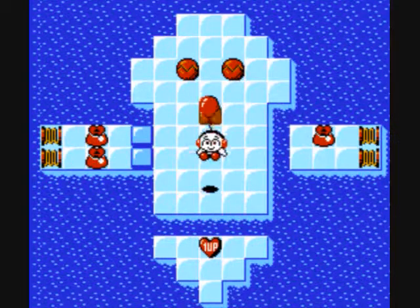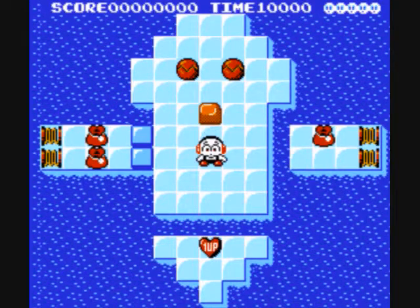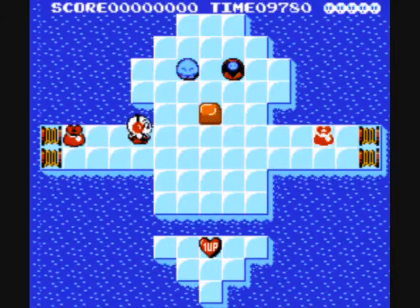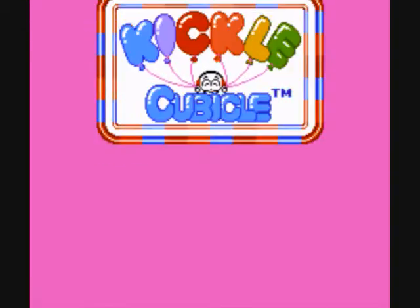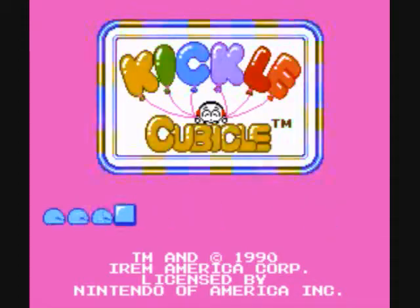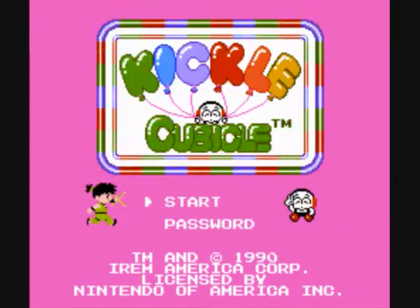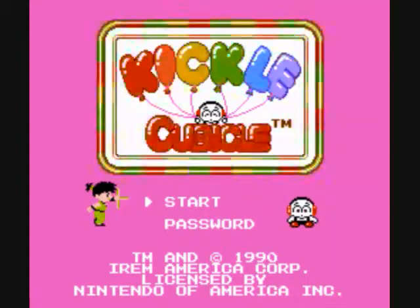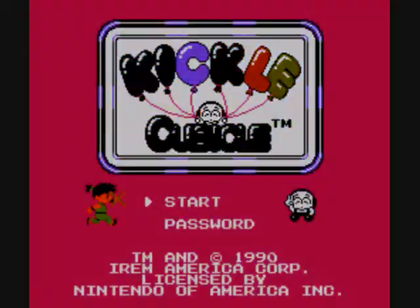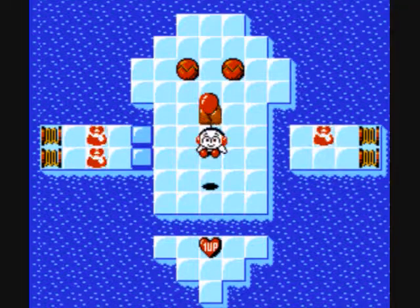There is a nice Easter egg in here. What we're going to do is reset and hold A on controller 2. The title screen looks the same and the beginning animation looks the same, but instead of the blue guy coming back, it's — oh, it's Kid Nicky! He is in Kickle Cubicle. That's all he's there for. He doesn't do anything in the game. I don't know why he's there — just to promote the game, I guess.